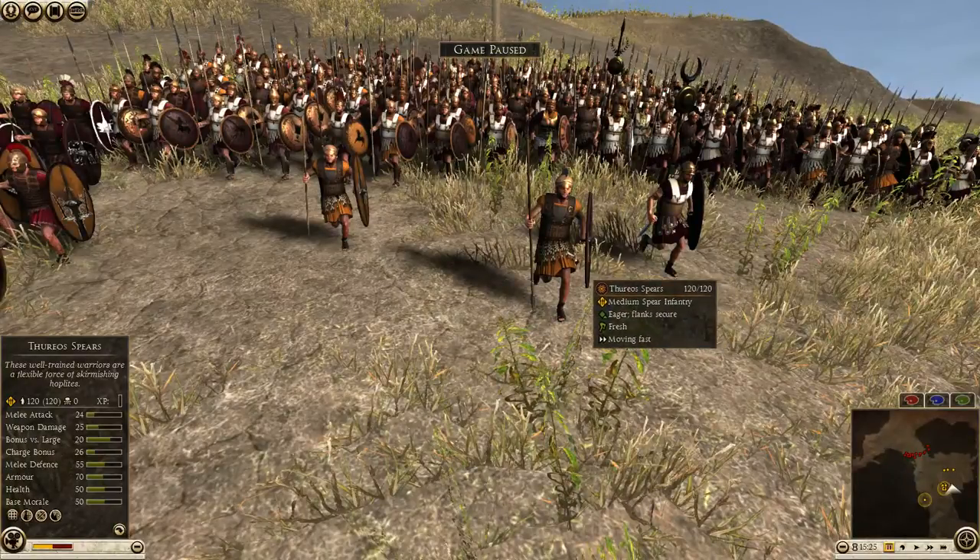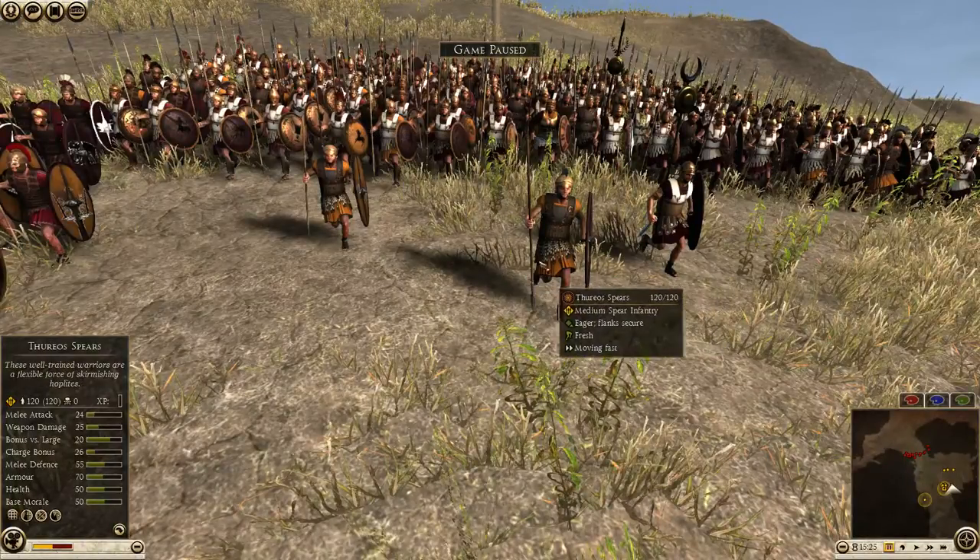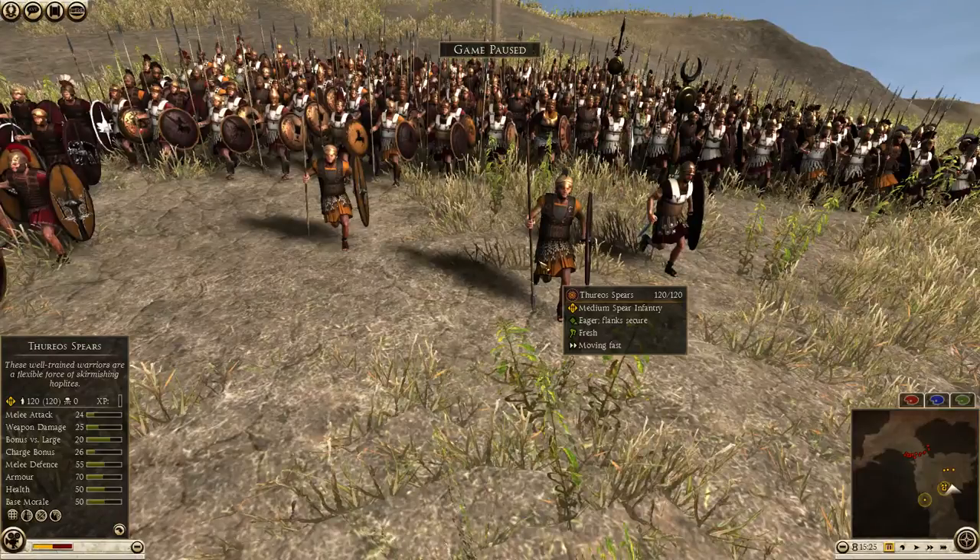Notice the way they are holding their spears compared to the Hoplites. These are javelins, and they can throw them up to 80 meters. Their stats are mediocre in every way: 24 melee attack, 25 weapon damage, 20 bonus versus large, 26 charge bonus, 55 melee defense, 70 armor divided by 35 on their shields and 30 on their body armor, which is a spolas. They have 50 health and 50 morale, so kind of decent mid-range units.